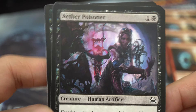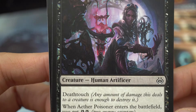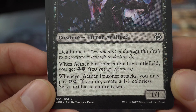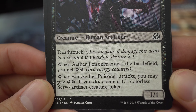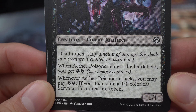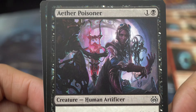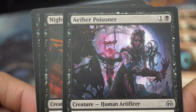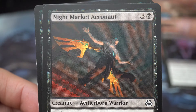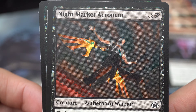Third Poisoner — one and a black creature, human artificer, deathtouch. When Third Poisoner enters the battlefield you get two energy counters. Whenever Third Poisoner attacks you may pay two energy; if you do, create a 1/1 colorless servo artifact creature token. I had the mistake of just attacking with Third Poisoner and not getting good trades. I think it's good to hold this guy back so you get the good trade you're looking for while blocking, because no one wants to attack into a deathtouch creature.